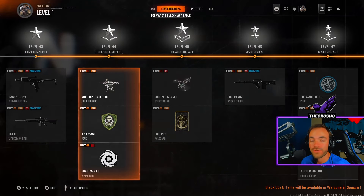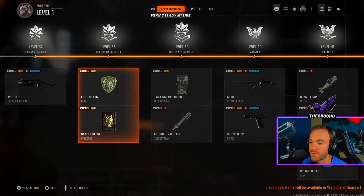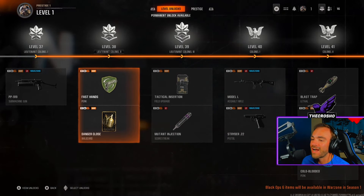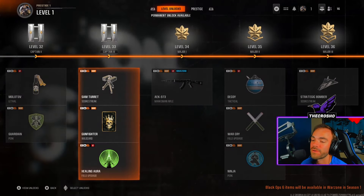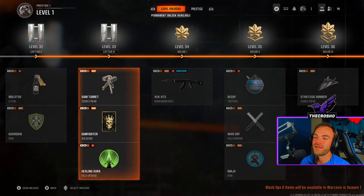Tac Mask — you could do Tac Mask if you're in games where you're constantly getting flashed and stunned; maybe Tac Mask is good for you, but it depends on your playstyle and what you experience in your games. There's one more I definitely want to talk about — Danger Close, definitely not. Fast Hands, although it is a great perk, I wouldn't do that with your first prestige because it's only obtained at level 38 — it's not that bad.